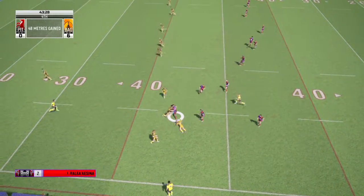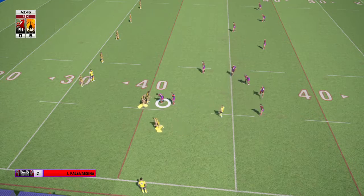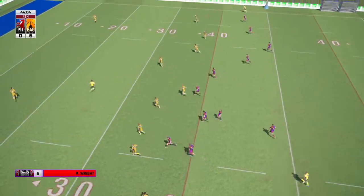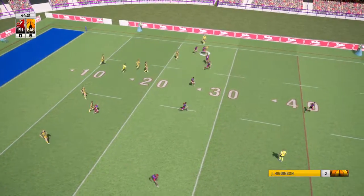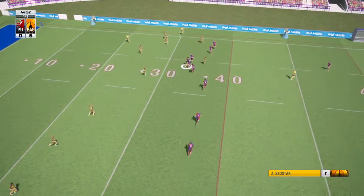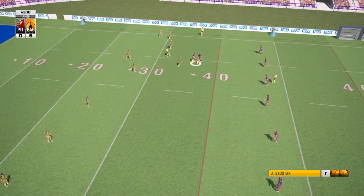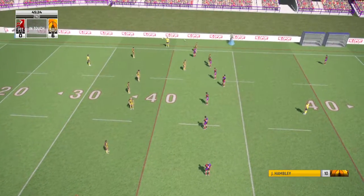Right step. He's held there — referee signifies fifth tackle. With a puck. Over the 20 metre line. Sidestep. They bring him just close to the sideline. He's held there. Hale two. Hambly — that ball is over the touch line.